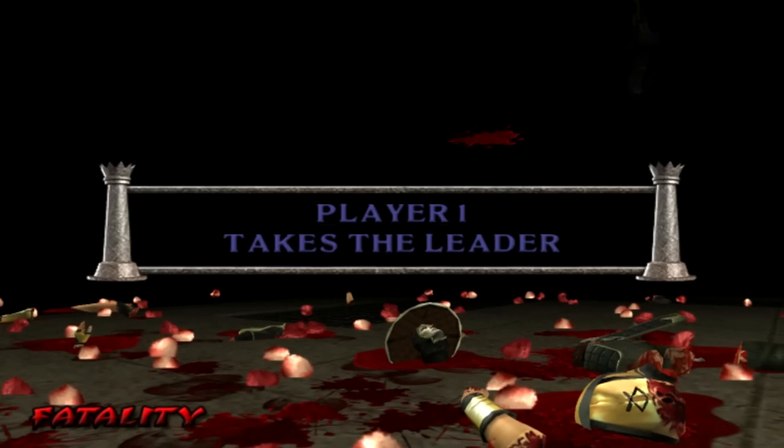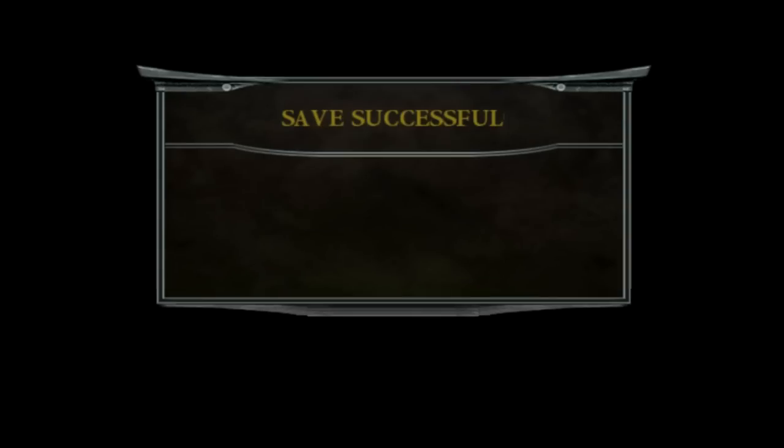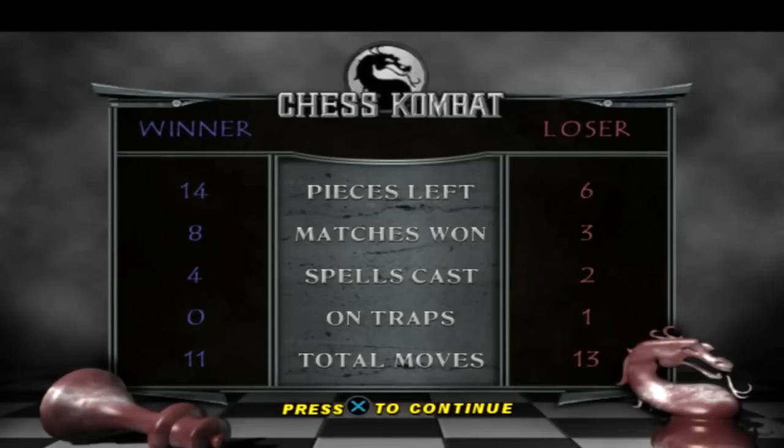By the way, I didn't do that fatality — whenever you kill the leader you do a fatality automatically. For some reason Raiden kills himself there — I don't know why. There you go: I won 8 matches, 4 spells cast, didn't fall on any traps, 11 total moves, 14 pieces left. Normally if you don't lose a single versus match in chess combat it'll say Flawless Victory, and that's what I was trying to go for here.